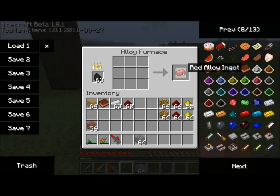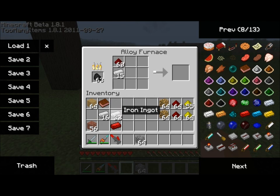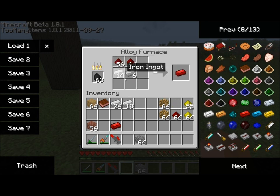Let's let that cook. And as you can see, it turned into a red alloy ingot. Let's put another set or so of these in here and it'll continue to cook along. The great thing about this as well is once it finishes up with this stack, if we put a few more in here, it'll do this stack and then it'll do that stack, and it'll continue along and continue to make red alloy ingots for us. So the alloy furnace is a really neat tool.